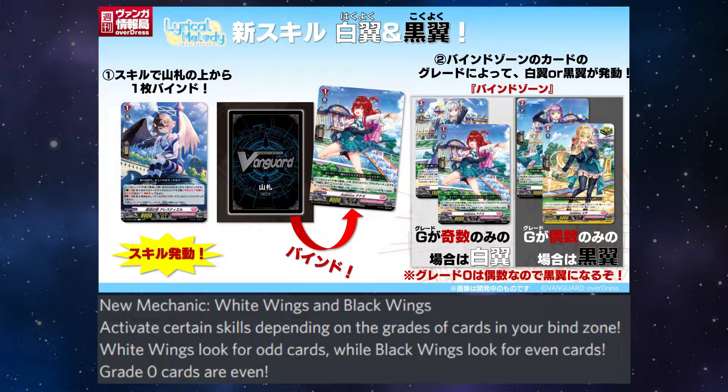New mechanic: White Wings and Black Wings activate certain skills depending on the grades of your cards in your bind zone. White Wings looks for odd cards while Black Wings looks for even cards. Grade 0s are considered even cards. This is really interesting and changes up the deck's playstyle depending on whether Black or White Wings is active. The Great Wings shows that greatly and this ride line's deck can definitely be skewed based on what's in it.